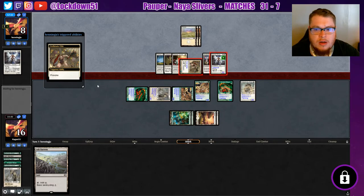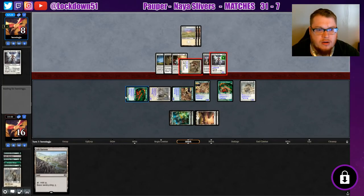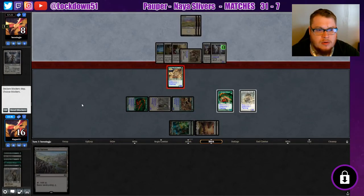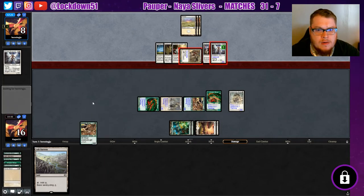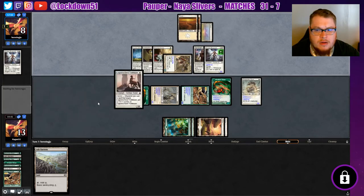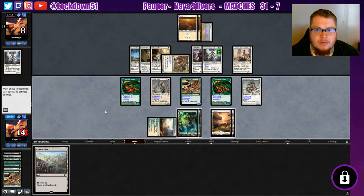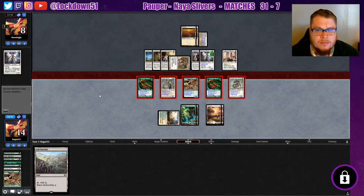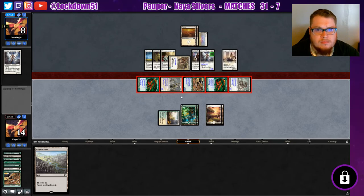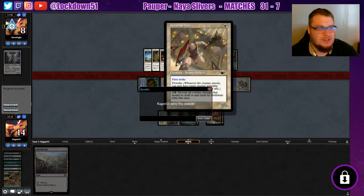They're still gonna swing — alright. They should be concerned though, they only have one blocker up. There's a good blocker — alright, that may save them. Do we just kill them with poisonous though? Oh man, we do — I think we got them with the poisonous! Yeah, alright. That's sketchy, this guy is so sketchy.